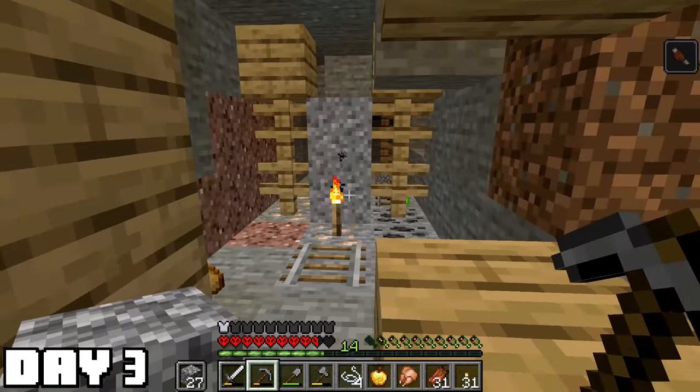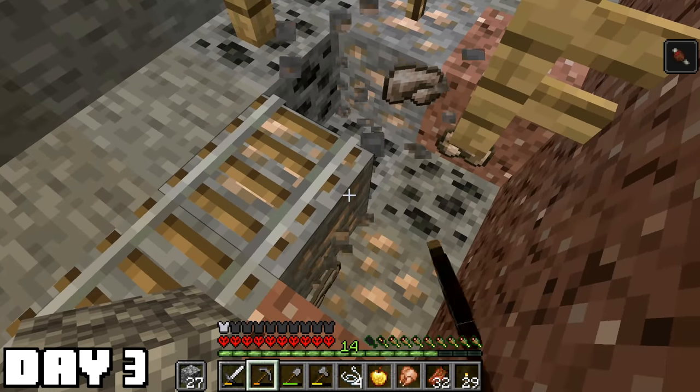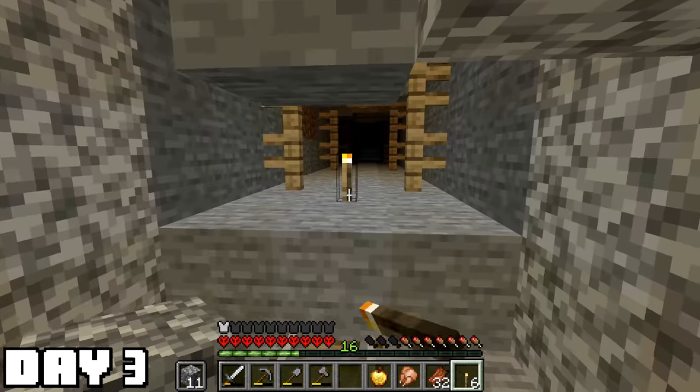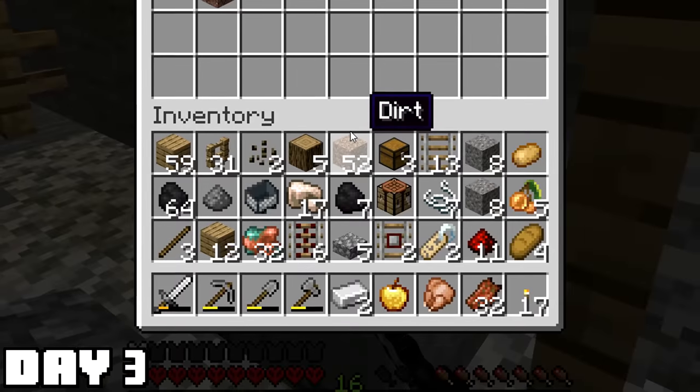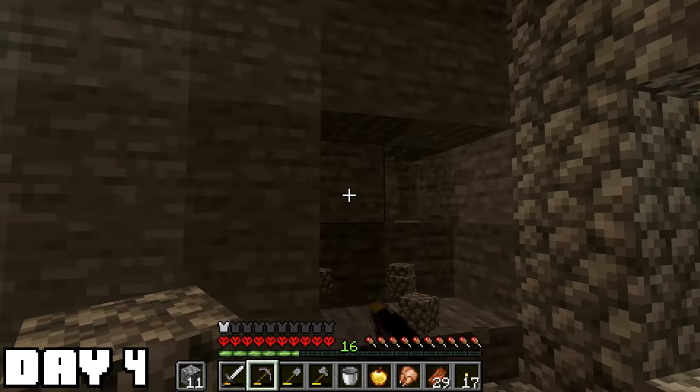Went out exploring and killing more zombies day three, and one of them dropped a potato. That's huge. And I'm in a mine shaft, so you got to know I found blocks of iron and coal. At this stage in the game, every bit of coal is precious — it allows me to explore a little bit further. I think I'm doing pretty well for day three. There's seven different types of food in my inventory.